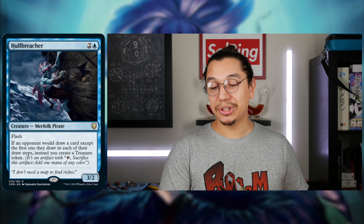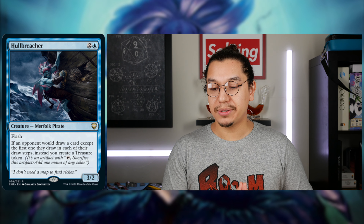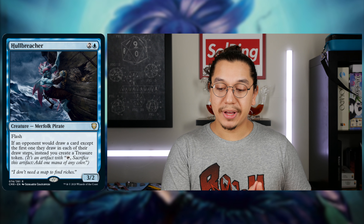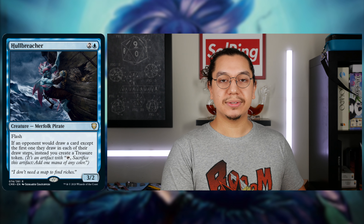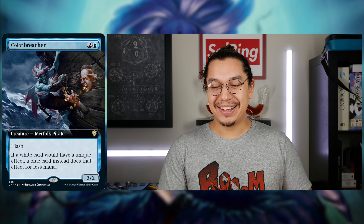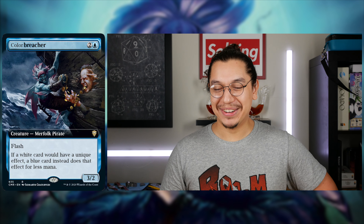For two generic, one blue — Creature, Merfolk Pirate, 3/2 body. They're mirror images of each other. Flash. If an opponent would draw a card except for the first one they draw each of their draw steps, instead you create a treasure token. This sounds very similar to another card — there's actually a meme of Hull Breacher with the art of Smothering Tithe on it. If I can find it, I'll put it on screen.